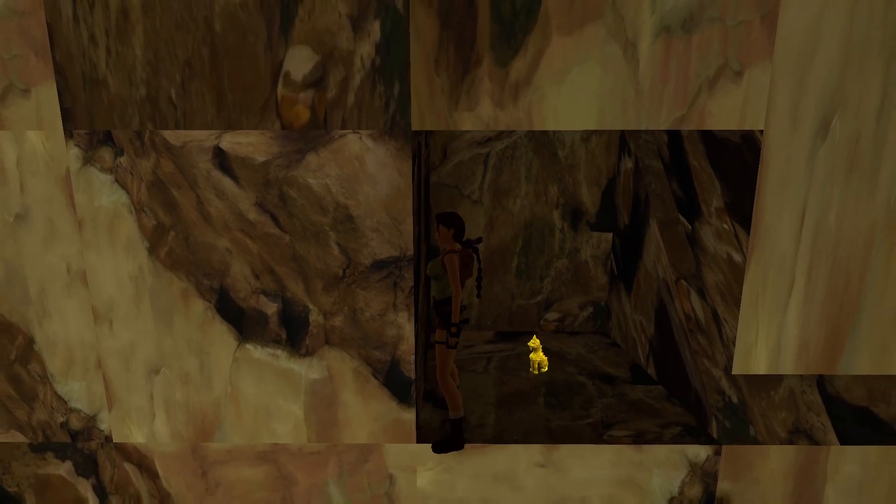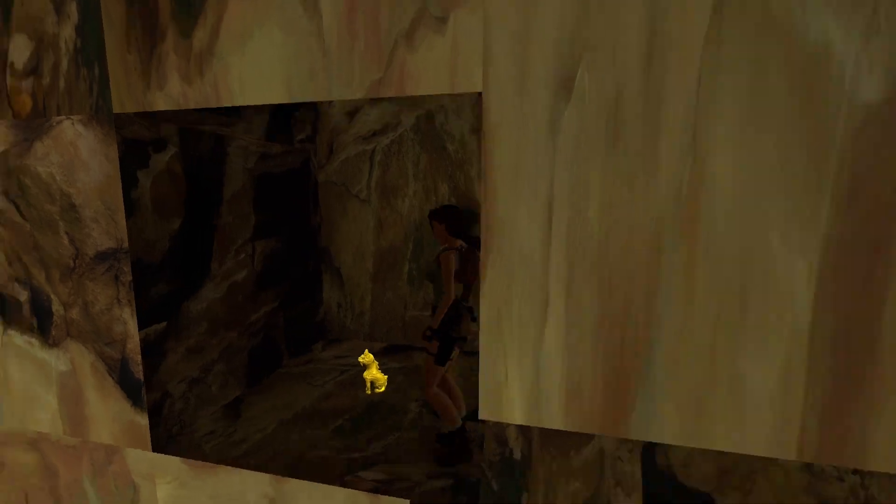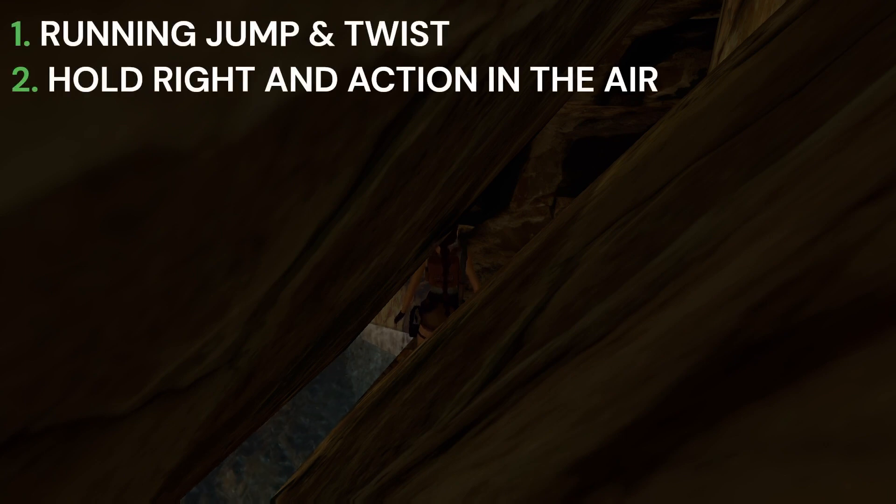Now that we know what I'm talking about and we're in the right position, hop back. Take one right step, hop back again. From here, start turning left until you can see Lara. Now we want to line up the right-hand side of Lara's head so it is just about touching the wall in front. From here, we're ready to do our jump.